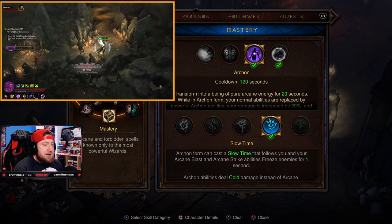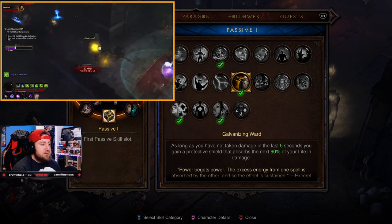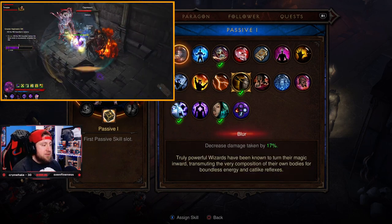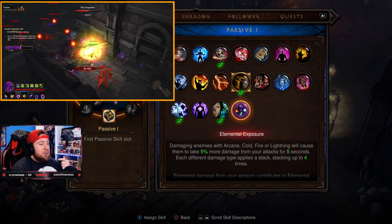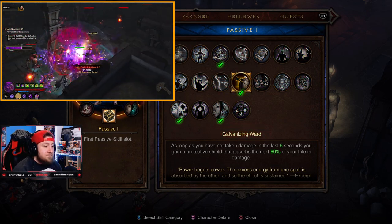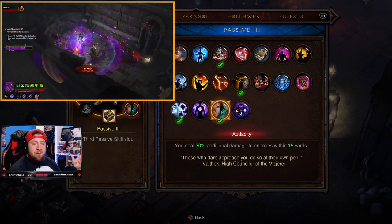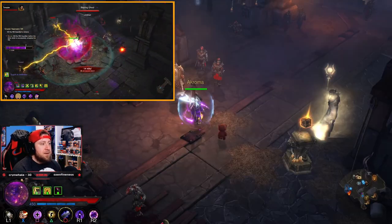For passives: Galvanizing Ward — if you haven't taken damage in the last five seconds, gain a protective shield absorbing 60% of your life. Alternatively, Blur decreases damage taken, or Elemental Exposure stacks with Convention of Elements for more damage. Evocation reduces all cooldowns by 20% — very important. Audacity deals 30% additional damage to enemies within 15 yards, great for Archon's wave of force in close quarters. Unstable Anomaly brings you back to life when you die.